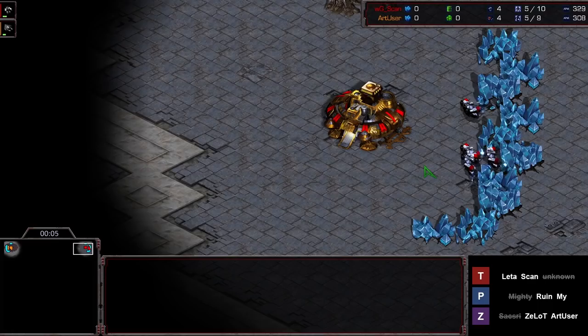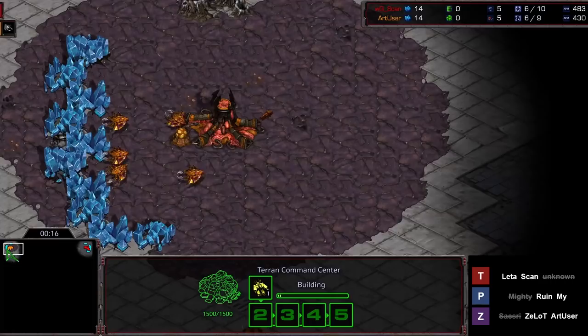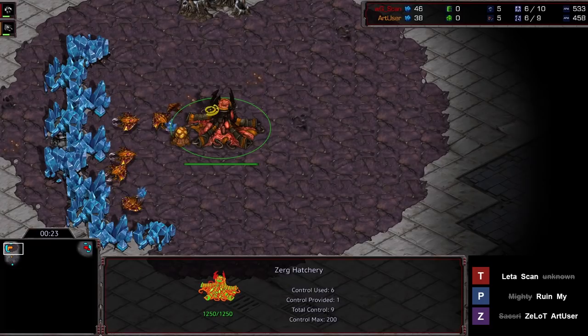Hey guys, Artosis here, bringing you some more Race Survival B-Series. This is Scan in the top right of Revolver, and he just took down Mighty from Team Protoss. So Team Terran getting their first victory, and now Scan goes up against ArtUser from Team Zerg.